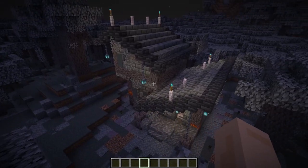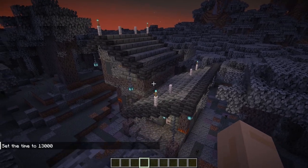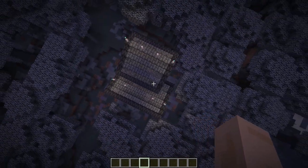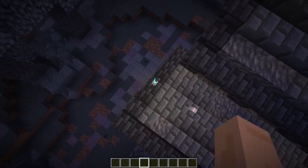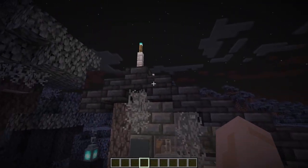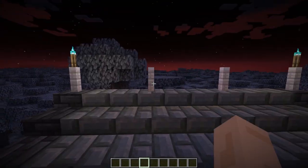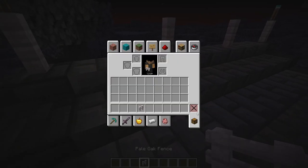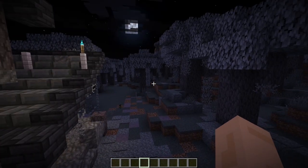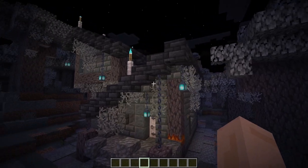I watched Minecraft Live and I noticed that the reason they added the pale gardens was to add a sense of unfamiliarity. I wanted to add that with this structure while still making it feel vanilla. If I do a little overhead shot here you can see it's a lot more of a weird shape — it has a roof type that most if not all structures in Minecraft don't use, which is this more slanted one, like a barn shape almost. I even added little candles on top to give it that crypt vibe with the new pale oak wood. I tried using as much stuff from the pale gardens as possible.